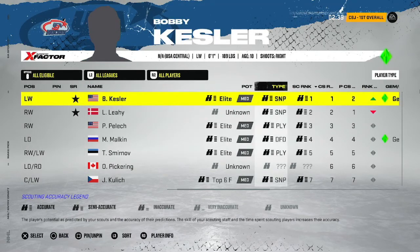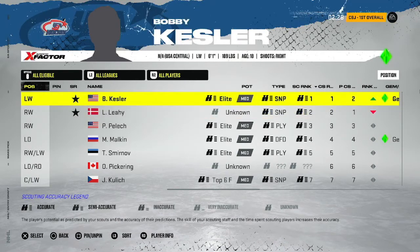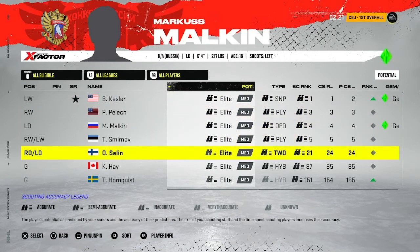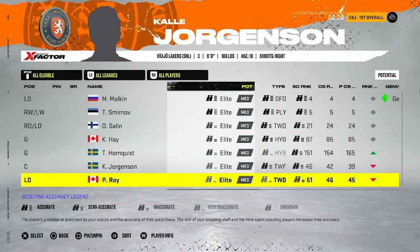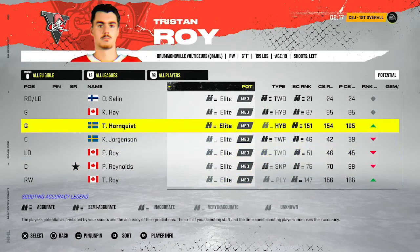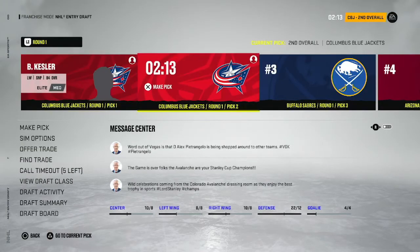With the first overall pick, it's guaranteed medium elite in this game. We'll go for Bobby Kessler - a nice left winger, 84 overall medium elite. He'll literally be on our NHL team. We also have the second overall pick, and I want to check if there are any steals in the draft first, but we're definitely going Kessler first overall.